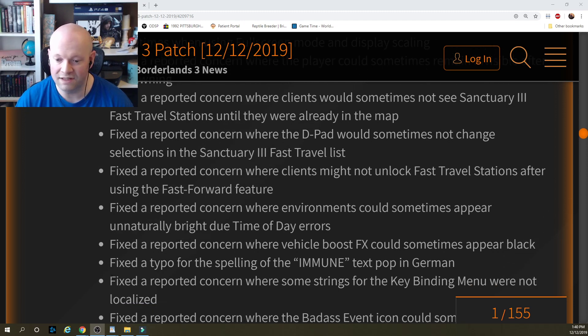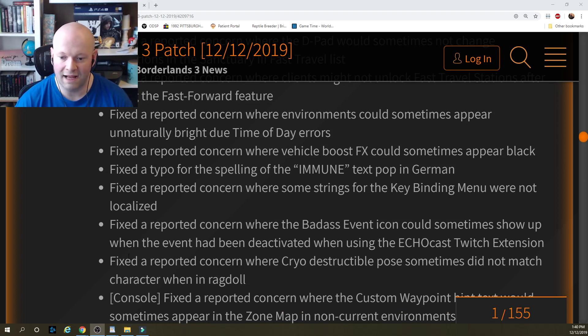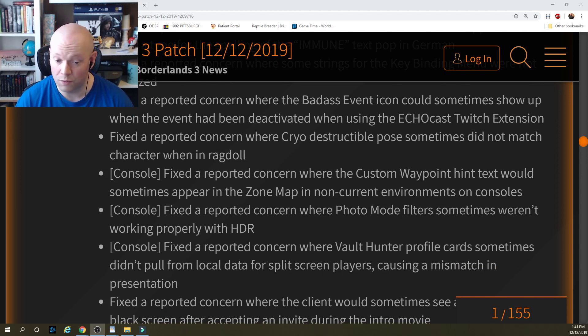Fixed a reported concern where vehicle boost effects could sometimes appear black. Fixed a typo for the spelling of the immune text pop in German. Fixed a reported concern where some strings for the key binding menu were not localized. Fixed a reported concern where the badass event icon could sometimes show up when the event had been deactivated when using the Echo Cast Twitch extension. Fixed a reported concern where cryo destructible pose sometimes did not match the character when in ragdoll. Console: fixed a reported concern where the custom waypoint hint text would sometimes appear in the zone map in non-current environments. Fixed a reported concern where photo mode filters sometimes weren't working properly with HDR. Fixed a reported concern where Vault Hunter profile cards sometimes didn't pull from local data for split screen players, causing a mismatch in presentation.